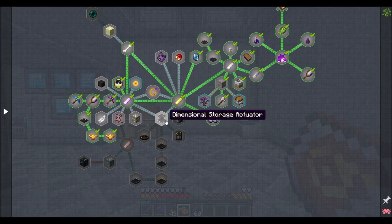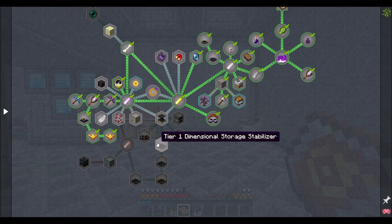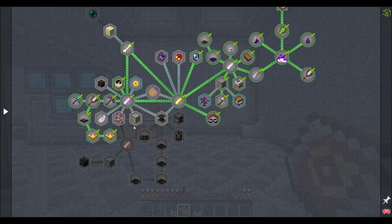I also want to quickly check out the Dimensional Storage Actuators, just to see what those look like, because they look kind of like a refined storage system but magical-based. I don't think it's quite as automatable as Refined Storage or Applied Energistics, but it's very similar in guise, I believe. So we're going to figure it out.